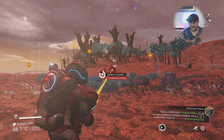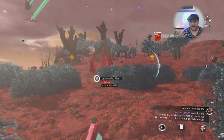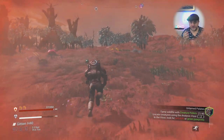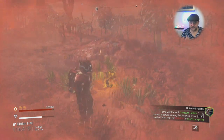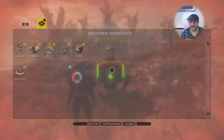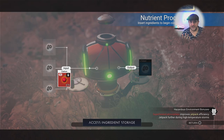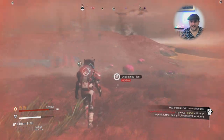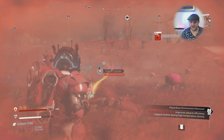Grabbing some carbon and putting down a nutrient processor - I do need sodium to place it so I'm grabbing some sodium plants first. Once the nutrient processor is down, you put carbon in and get creature pellets 1-to-1. That's 30 pellets for 20 carbon, which is way better than 60 carbon per pellet in your suit. Nice little tip for anyone wanting to tame creatures efficiently. Now back to feeding creatures!